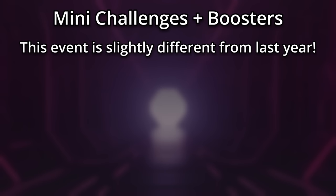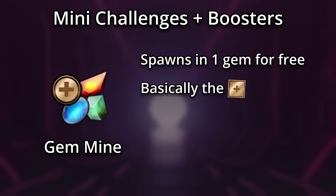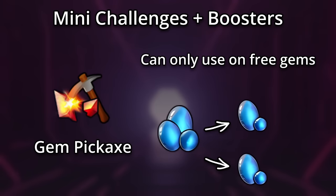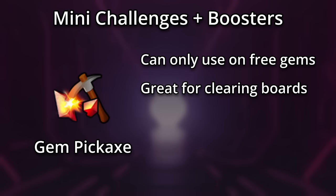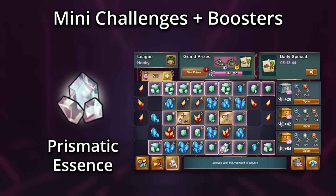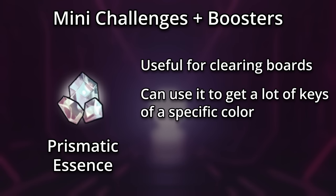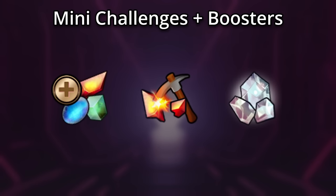This event is slightly different from the previous anniversary event in that we have some boosters to use. The gem mine spawns in one gem for free — think of it as a free 10 energy to spend on specifically spawning. The gem pickaxe can only be used on free gems, but it turns one gem into two gems of the level lower. If those gems have keys, they'll carry over. It's great for fully clearing boards and for generating more keys. The prismatic essence converts the color of your choice into colorless gems, which can then be merged with any others. Note that this won't free locked gems, and you cannot convert colorless keys. It can also be useful for clearing boards or getting a lot of keys of a specific color. Just make sure that you only use it after spawning all the gems you want, otherwise you may spawn gems of the color you just converted to colorless. You start with one of each of these boosters, but can get many more from the mini challenges.